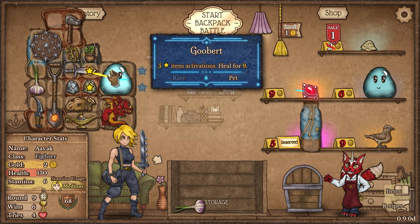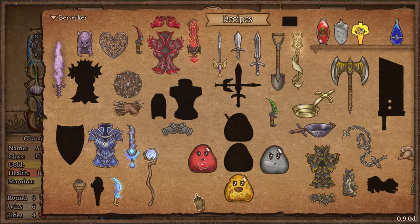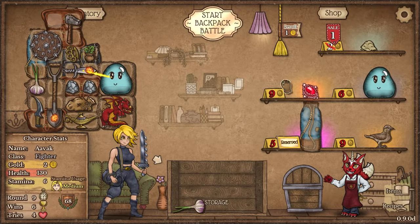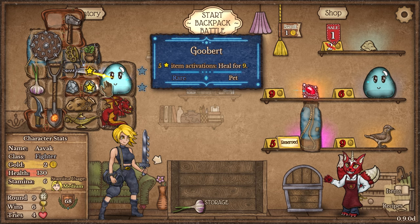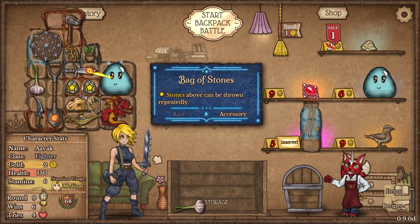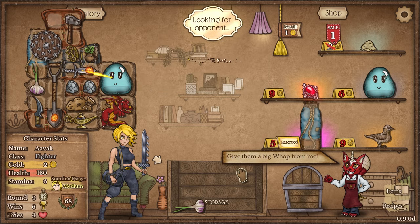Oh, you synergize with Goobert? Yes, of course — you become blood Goobert! At the start of battle you gain two vampirism, and then every six item activations you steal ten life, increased for each vampirism you have. Better if you have a way of actually adding vampirism yourself. But this gives us the Goobert synergy straight away, then we can move things around, get the ruby whelp in place. I'm having to take out the garlic for this fight, but I don't think that's too much of a problem.